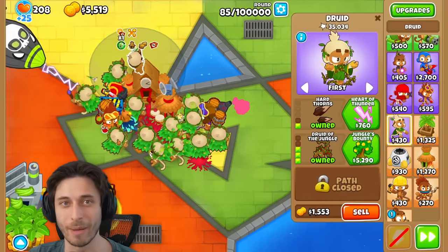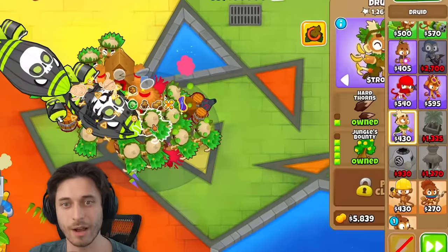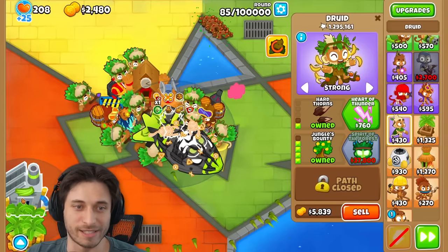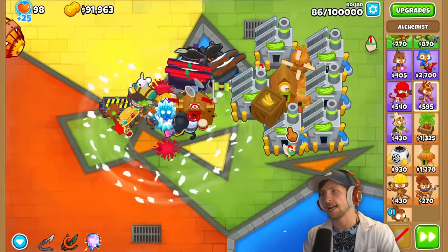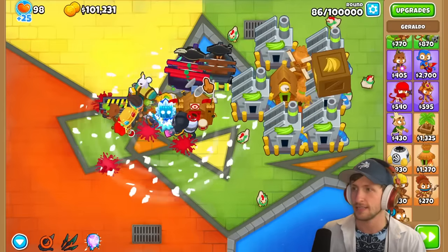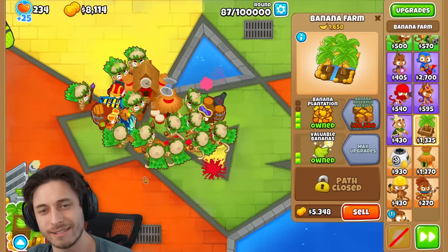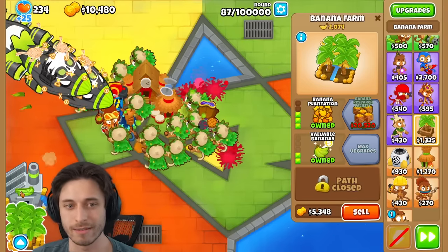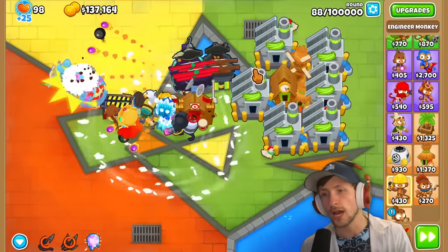I did need to sell my banana research facility. I really want to get a Druid of Spirit of the Forest, but I don't know if I can get it — I guess I could if I sold my banana farm. I don't even want to consider that. It ain't happening. But that might be the play. How many more vines does Spirit of the Forest pop out that actually grabs the blooms? I don't think it's that many, so I don't think it's worth it.